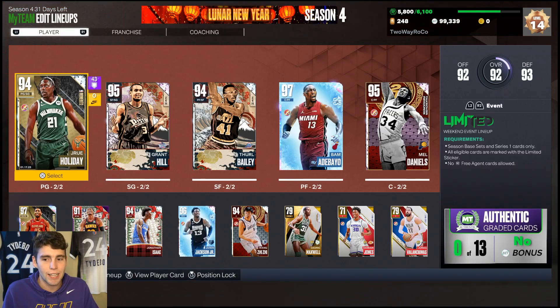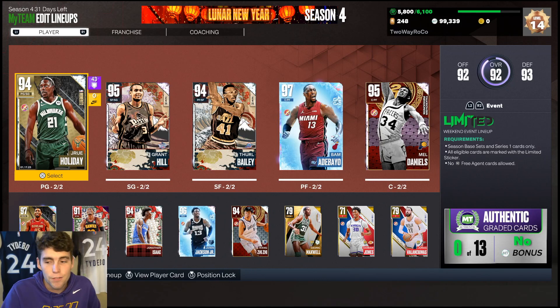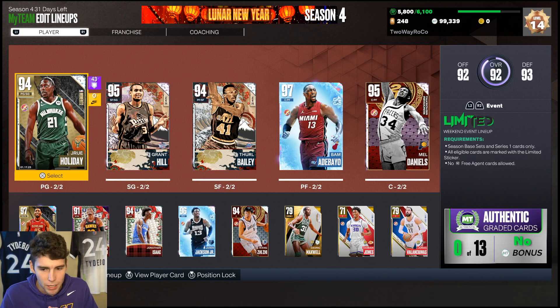When it comes down to it, the best budget cards in the game are the free ones: Bam, Mel Daniels, Jaren Jackson Jr., and Big Wang. But outside of those, I've given you my top 10 with so many great budget options. Guys like Cam Reddish, Thurl Bailey, and Jonathan Isaac still make my no-money-spent squad series to this day. Drop a like on the video, subscribe if you're new, and as always I love you guys — have a blessed day.